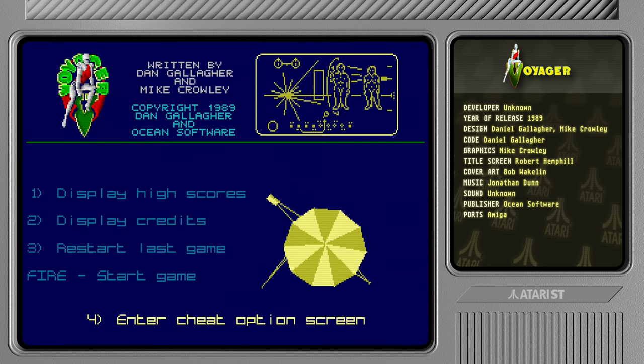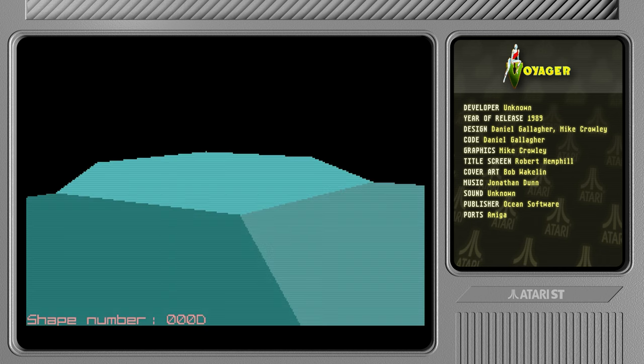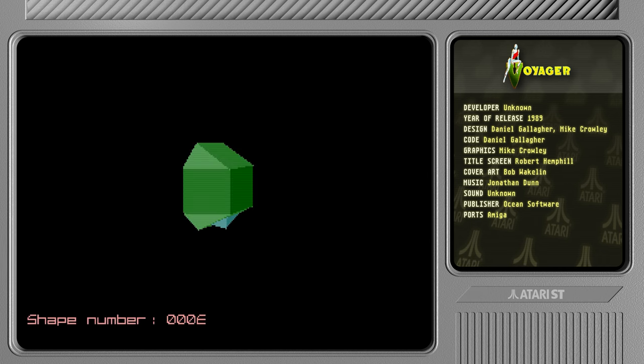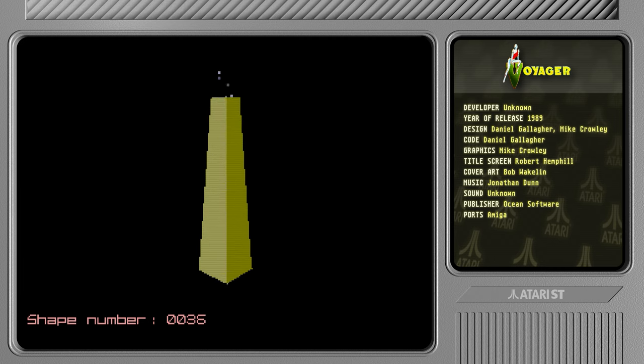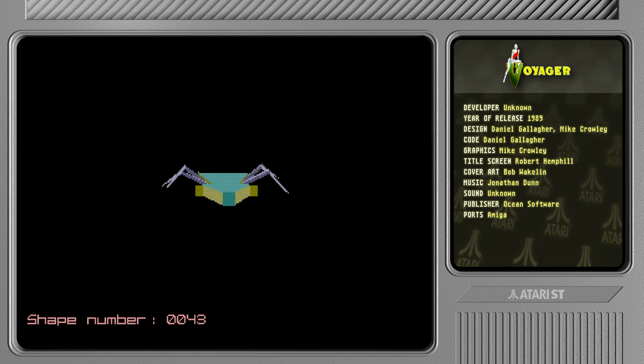I also discovered that if you press Enter on the numpad you can go into an objects examination mode. You can check out all the 3D graphics of the game - there's quite a few. You can spin them around, zoom in and out. It's kind of cool to just check out everything in peace and quiet, not being worried about being blown to bits. This one looks a bit like a Christmas tree - I'm not sure there are Christmas trees on any of Jupiter's moons. There's smoke coming out of the chimneys, a lightning thing, and there's also a little stick figure.